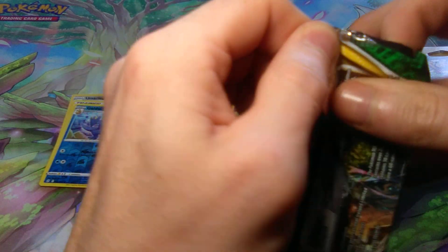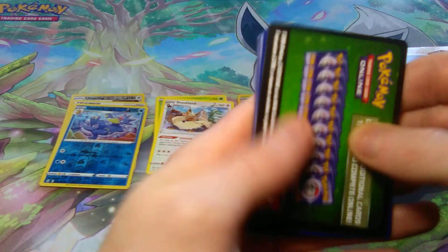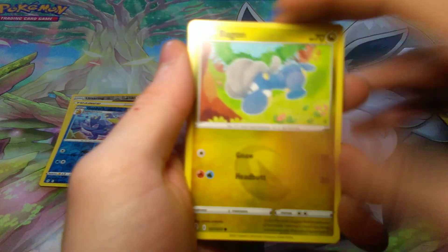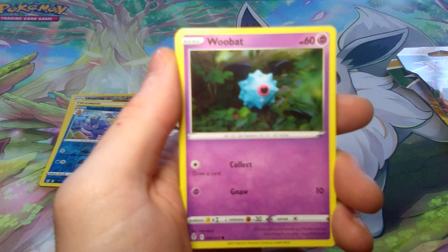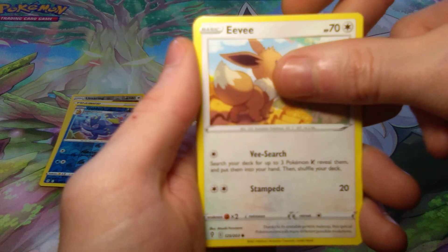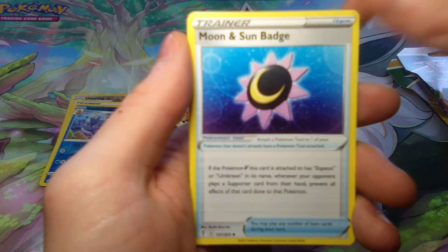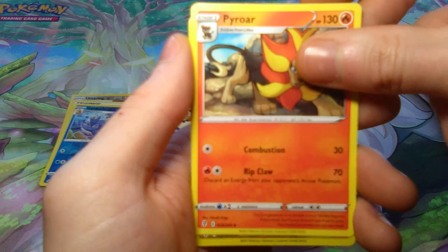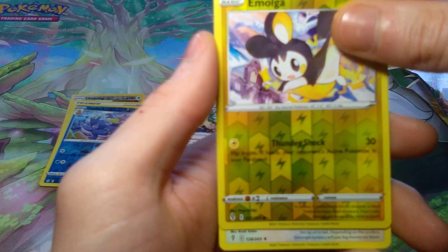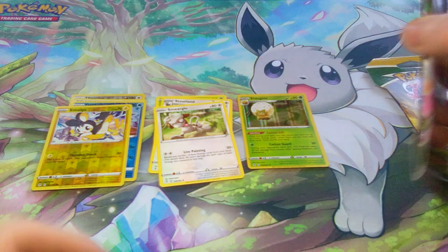Hopefully this pack is much better. We got a Bagon, Temple, and an Eevee. Energy, and another Badge, and we got Pyroar. The Reverse Holo is a Common — Emolga. And the Rare is just a Rare. Alright, two packs left.